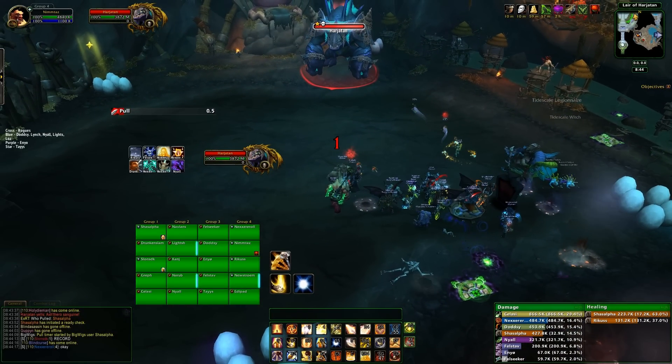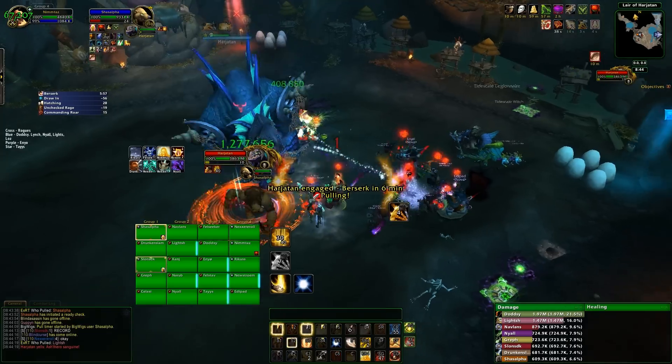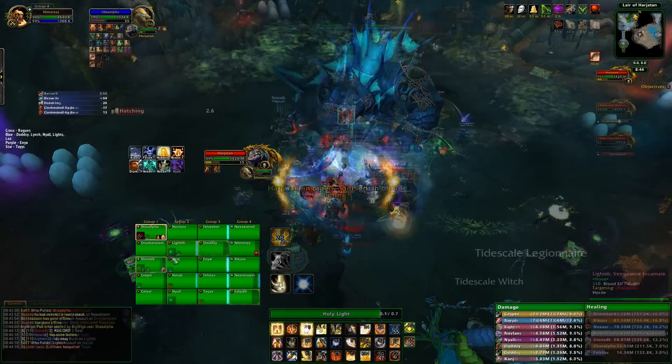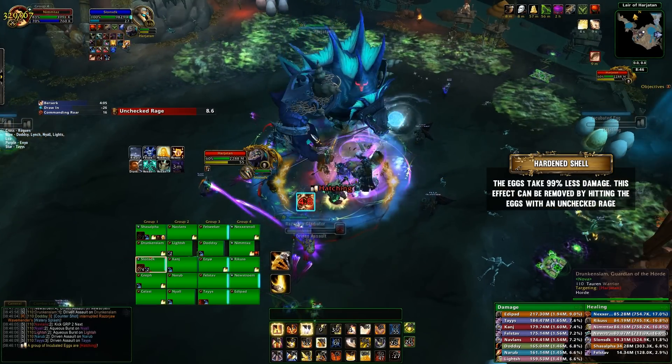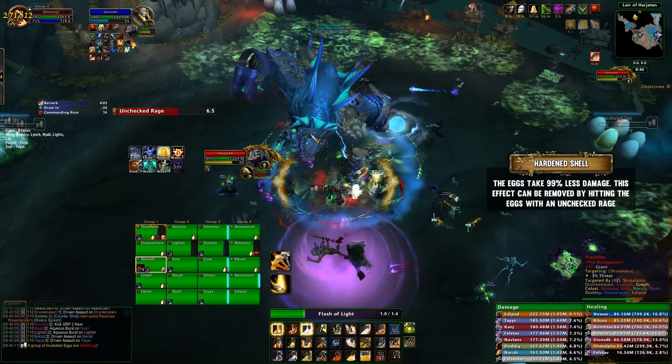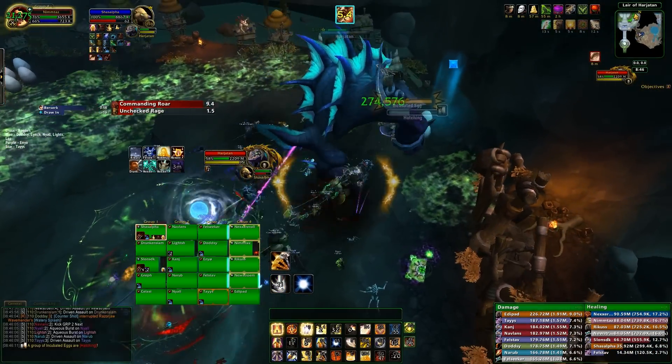There are four piles of incubated eggs, which are always in the same four locations placed around the edges of the encounter area. These eggs will remain dormant and untargetable until set points where two separate egg piles will begin to hatch. During this time, both egg piles will have the hardened shell buff, which reduces the damage they take by 99%. This damage reduction can be removed by having Harjitan use his cleave on top of them when he casts unchecked rage.